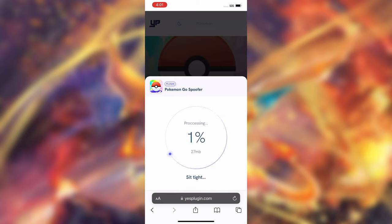This thing will pop up — it's going to say Pokemon Go spoofer processing. Sit tight and just wait for this to finish. Basically what this is doing is going ahead and installing the Pokemon Go spoofer plugin to your device. It's going to download, install, and be done when this hits 100%. Now, in order for this to fully install, you will need two to three additional plugin files for this to actually fully install.